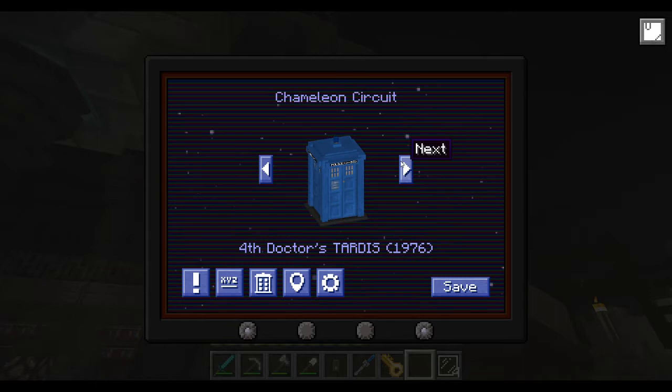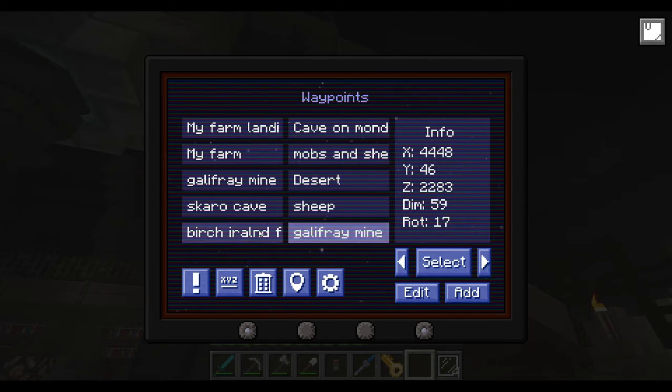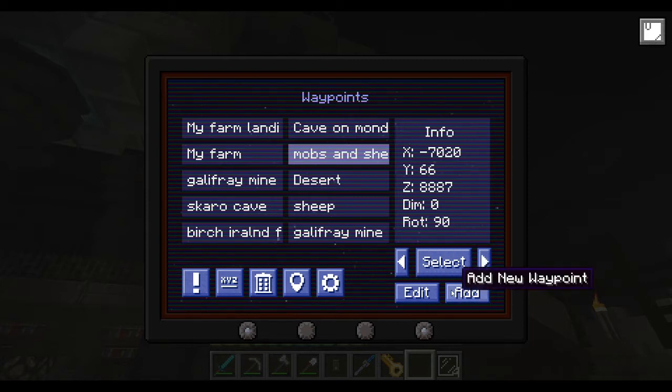Chameleon Circuit basically means you can change whatever look your TARDIS has. Waypoints — you can travel to any place that you have waypointed. Wherever your TARDIS is, the exact position, whatever planet you are, if you press Add, name it, and press Save in the Waypoints section, that will add a waypoint.